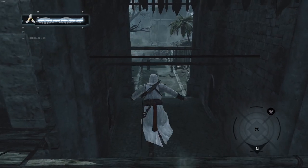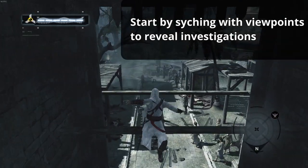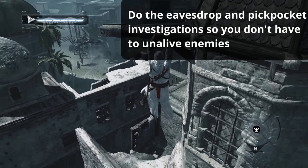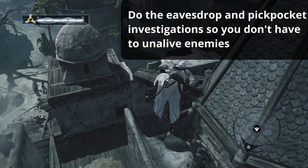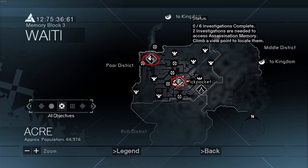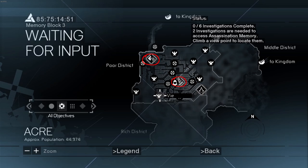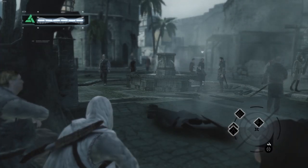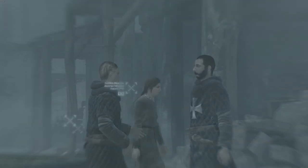Once you get into the city, just start going to the viewpoints to reveal nearby investigations. For this mission, you will want to reveal the eavesdrop and pickpocket investigations. These missions are located at the northwest and southern part of the poor district as shown in the map. Just synchronize with the nearby viewpoints if you are having trouble finding them. AC-1 investigations are really nothing special, so we won't talk about them much.